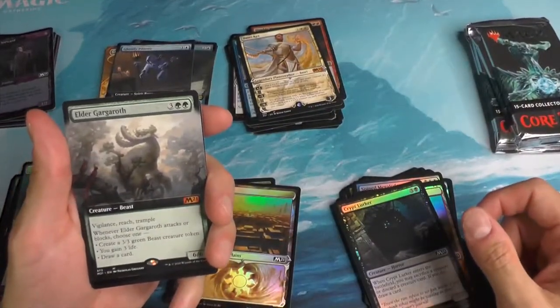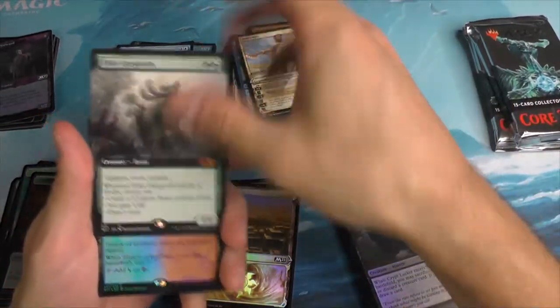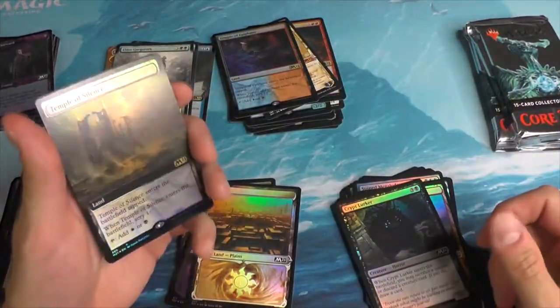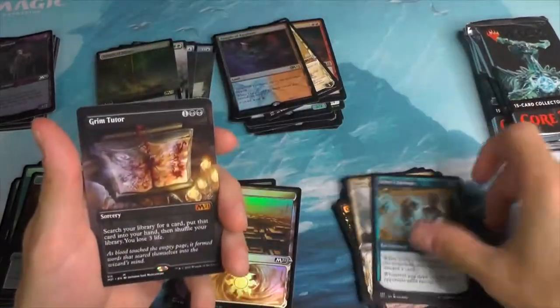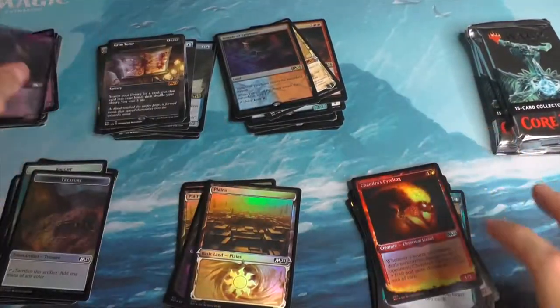An Elder Gargulph — nice mythic here. A Temple of Epiphany. A Temple of Epiphany foil. And a Temple of Silence — that's a Box Topper. A Grim Tutor — extended art. Finishing off with a Liliana Steward.